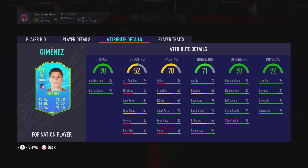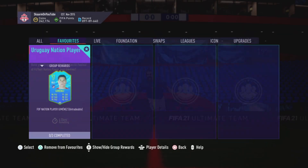Moving on to defending, all his stats are around the low 90s — he has 90 interceptions, 92 defensive awareness, 91 standing tackling, and 90 slide tackling. For physicality, he has 96 jumping, 81 stamina which is not too good, strength at 97 which is fantastic, and aggression at 94 which is also very good.